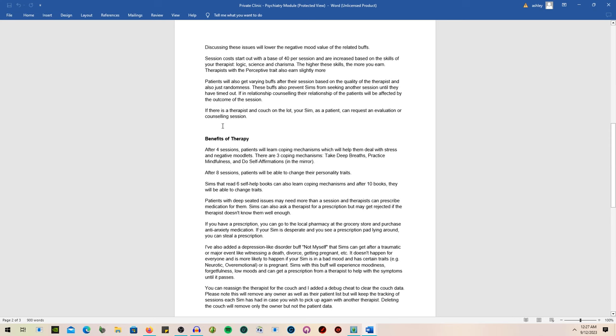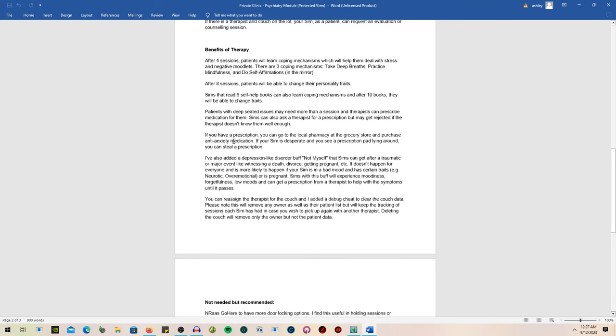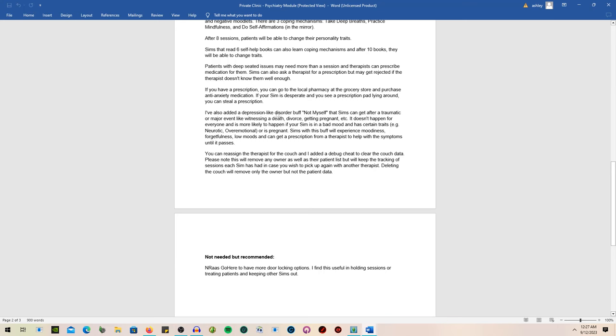Patients also get varying buffs after the session based on the quality of the therapist. After four sessions, patients learn coping mechanisms like taking deep breaths, practicing mindfulness, and doing self-affirmations in the mirror. After eight sessions, patients can change their personality traits. After reading six self-help books they can learn coping mechanisms, and after ten they can change traits. Therapists can also prescribe medication for patients with deep-seated issues, though patients may be rejected if the therapist doesn't know them well enough.